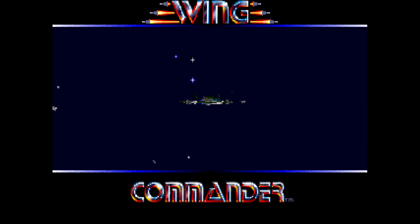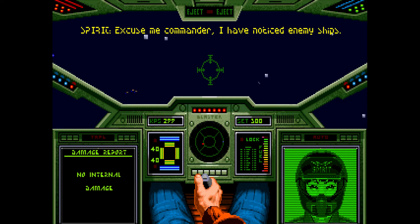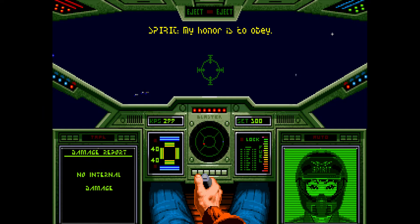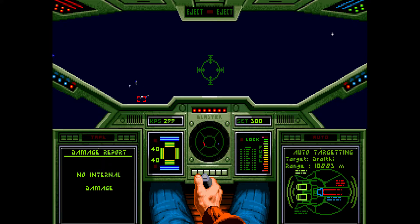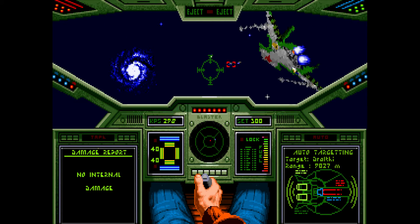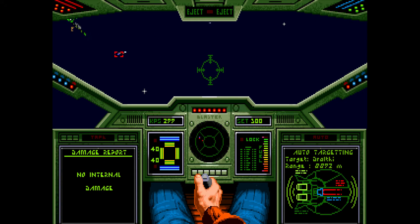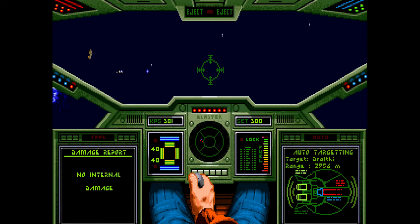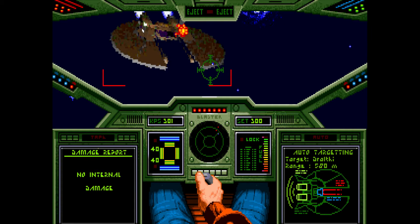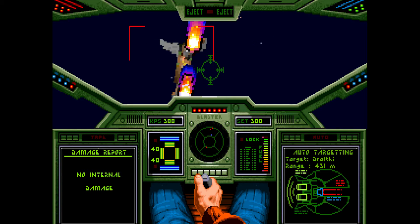We press A for the autopilot and we will encounter our first enemies — there they are. Usually what I do, I press communicate and tell my wingman to break and attack. Then I press T to find my nearest target. We can see how my wingman is starting to engage the enemy, and I'm going to position myself a little bit from the sides. I recommend not to attack enemies head-on.